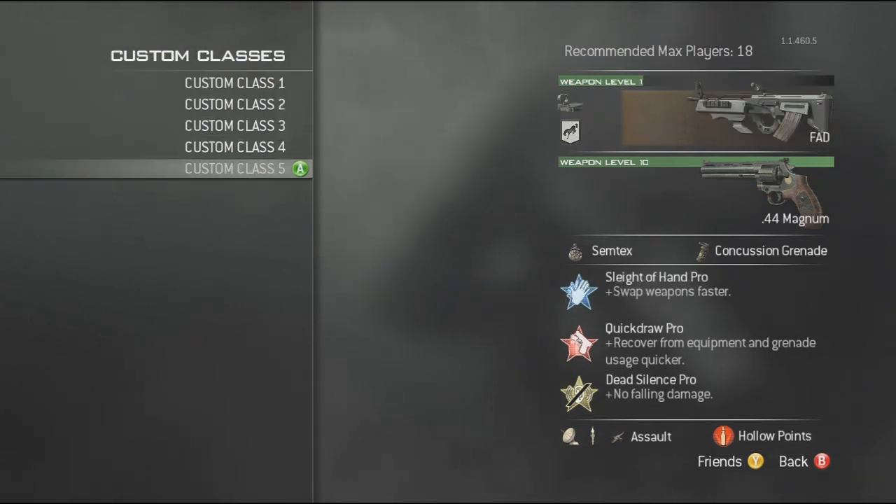On all my classes, the Magnum is always the best sidearm for me. I've noticed that the machine pistols in this game really do take a long time to whip out — they do some kind of fancy motions sometimes and it does take quite a bit. I've noticed that it's always been faster to pull out the Magnum. It's got a decent amount of bullets in a clip and it's pretty decently strong.